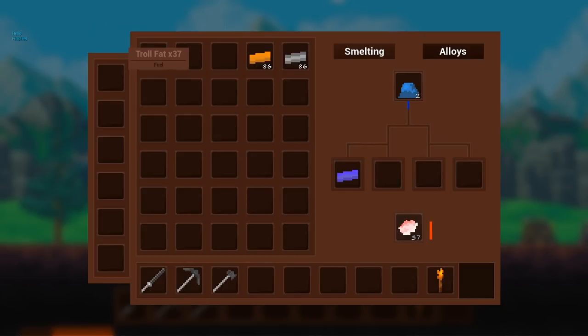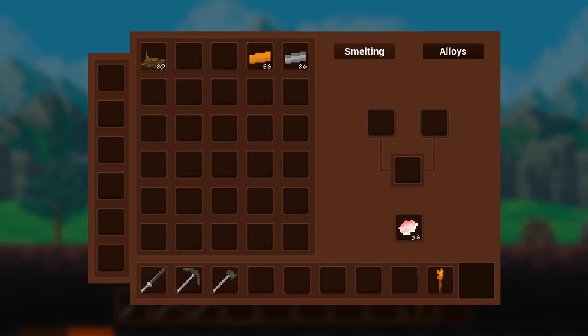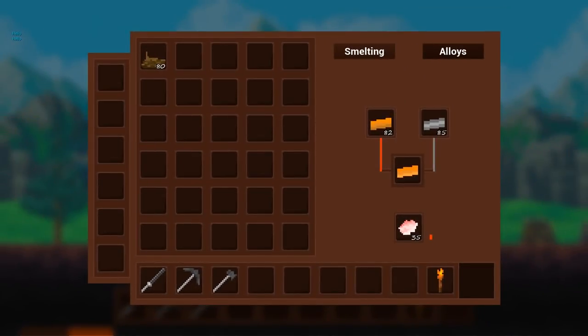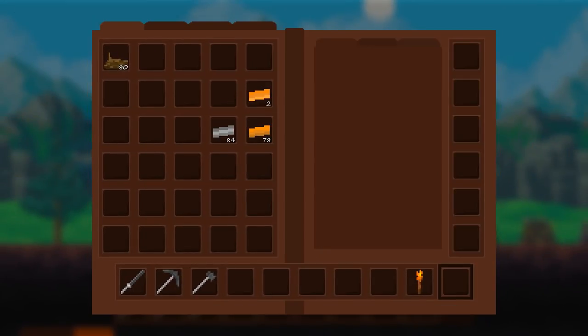What I'm using here at the moment is just troll fat — you'll be able to get this from trolls and use it as a fuel source. I don't actually have any new interesting entities implemented yet, so I haven't done the trolls. I think I'll get around to implementing new entities in a couple of months, but before that I'm hoping to do a lot of gameplay work with the magic and combat. This alloying tab will allow the player to alloy together two different types of refined metals — so here we have copper and tin, and if that alloys together we will get bronze.